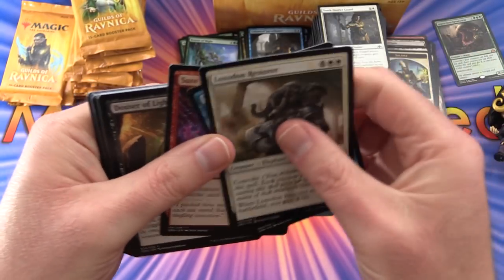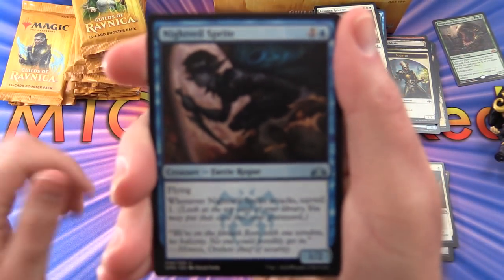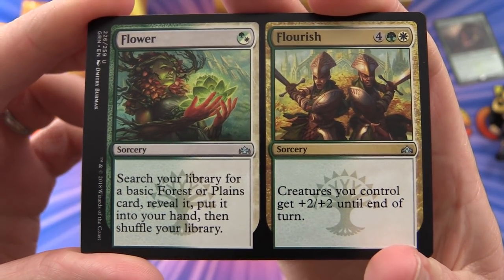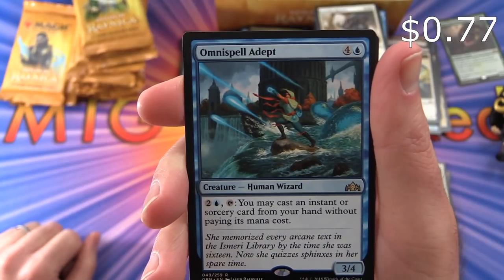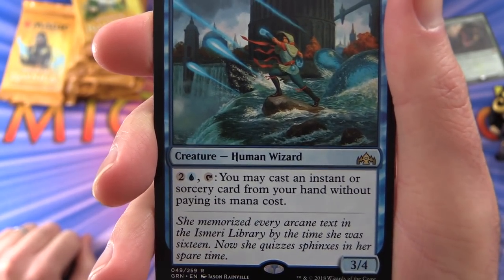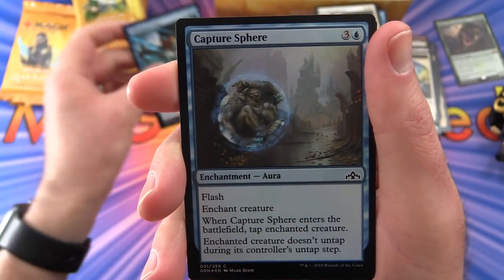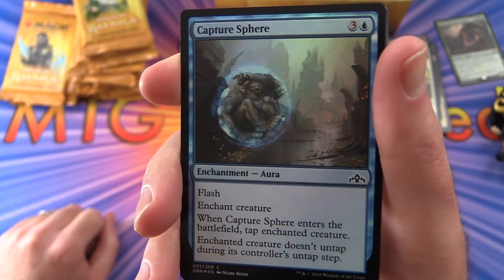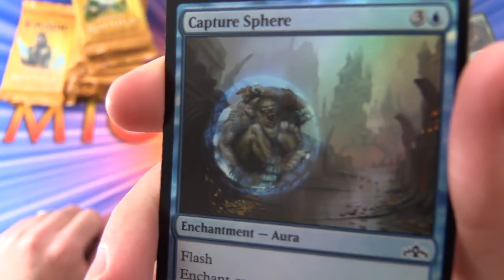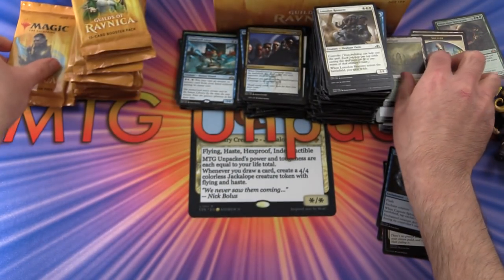The Loxodons appear to be back — we've got a Loxodon Restorer. Uncommons: Nightveil Sprite, Flower // Flourish, Disinformation Campaign. Rare is Omnispell Adept — creature Human Wizard, 3/4 for 5 mana. Pay two and an Island and tap: you may cast an instant or sorcery card from your hand without paying its mana cost. And a foil Capture Sphere — Flash Enchantment Aura. When it enters the battlefield, tap the enchanted creature; it doesn't untap during its controller's untap step. A Simic Guildgate and a Bird Illusion.